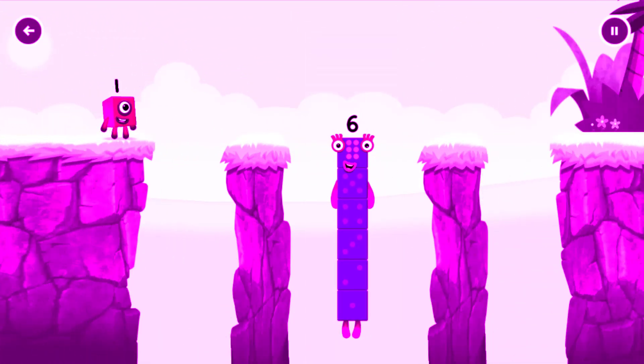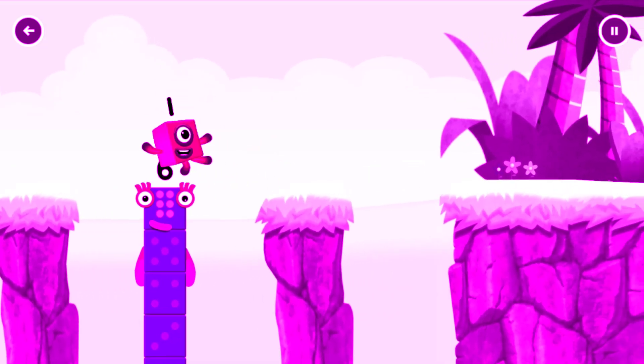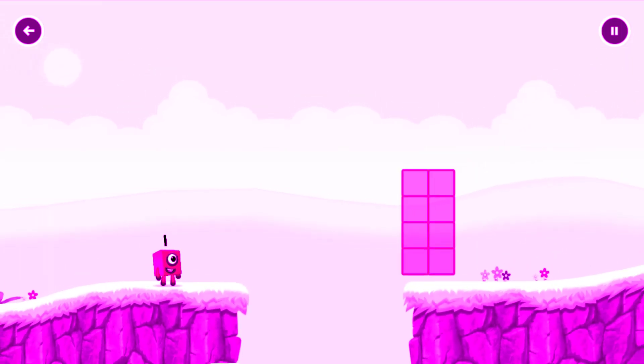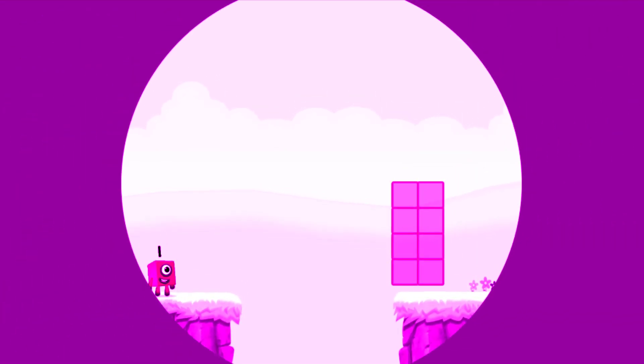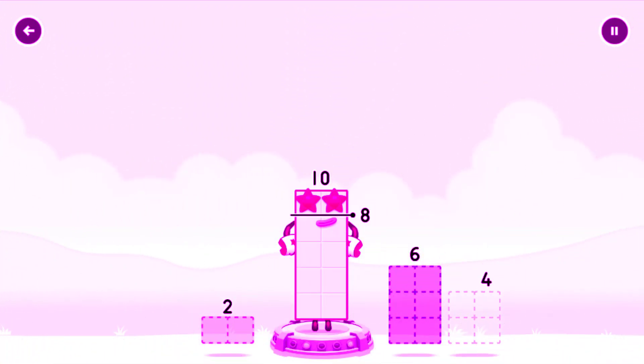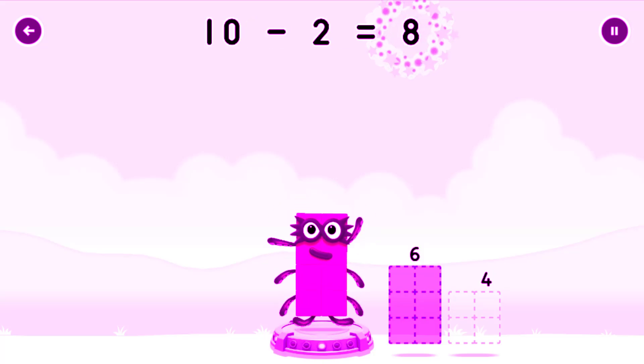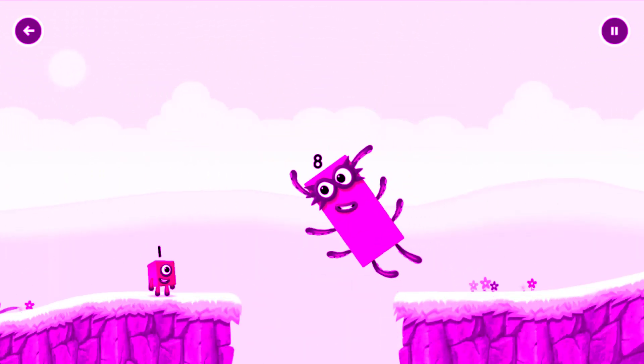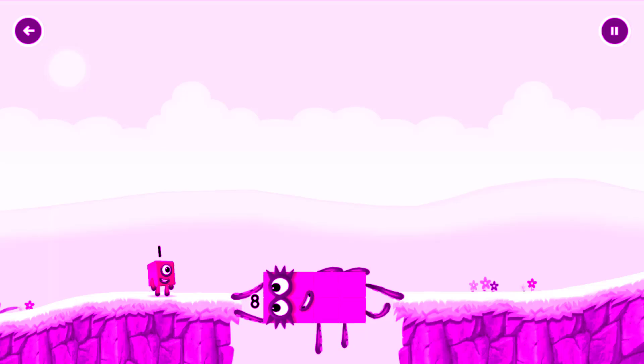10. 1. 2. Take number blocks away from 10 to leave 8. You've solved it! 10 minus 2 equals 8. Octoblock! Yes!